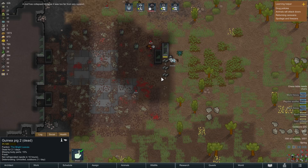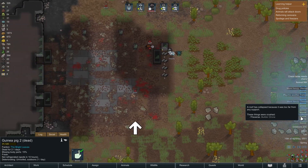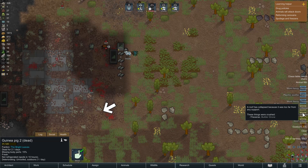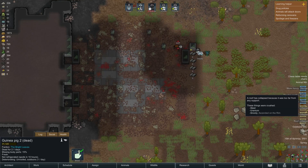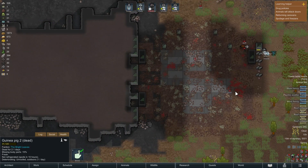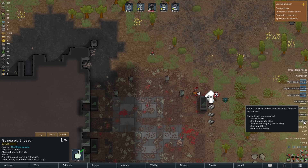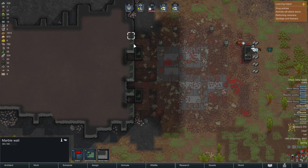Uh-oh. Wait, what? Oh yeah, this was crushed. It doesn't matter - none of this is important. Wait - steel and uranium, that is kind of important. I guess. We need to cancel this as well and do them last at least. Let's get everything else then.